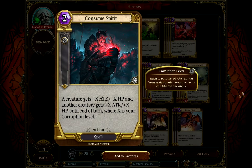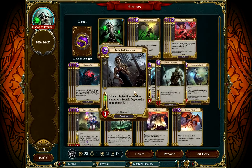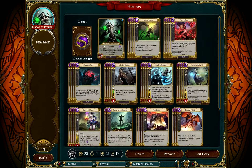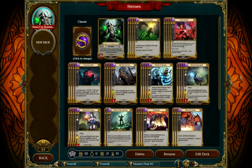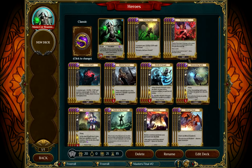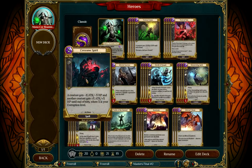Consume Spirit — rival to Succubus as best card in the deck, probably Consume Spirit is the best actually, but Succubus is the main centre of the deck. Consume Spirit: a creature gets minus X attack and minus X HP, and another creature gets plus X attack and plus X HP until end of turn, where X is your corruption level. Combined with your creatures it allows you to two-for-one your opponent quite regularly, or just get in for like four or five damage. It's your way of dealing three damage effectively, so it lets you get through three-health creatures like Library Guards and big vampires, and then deal damage to the face before you start Word of Paining and Succubussing. So Consume Spirit is very, very good.